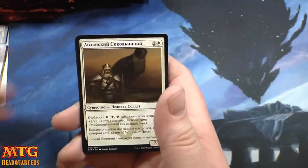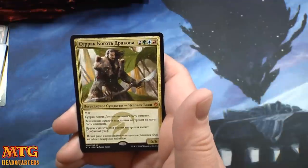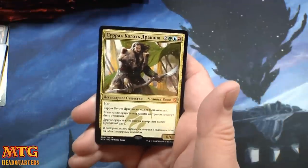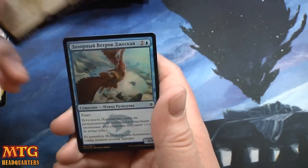Mardu Heart-Piercer I think, an Abzan Falconer, Raider's Spoils, and a Zurgo — very good, very cool, I run him in Beard Force One — very very cool. And we have a foil.